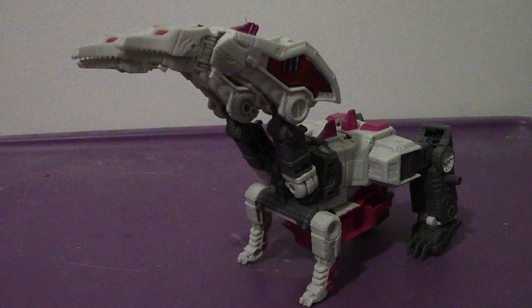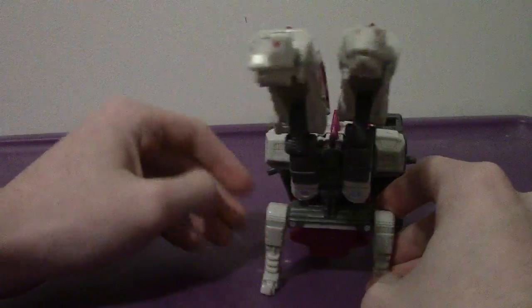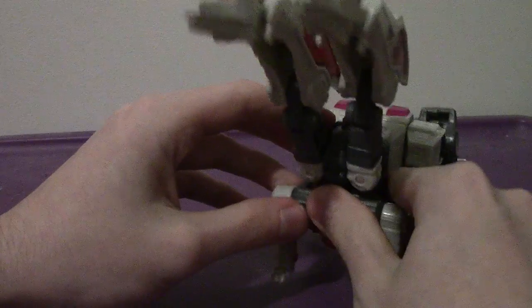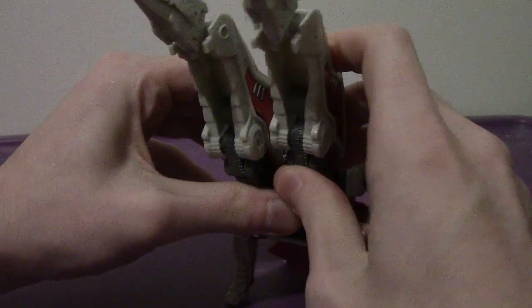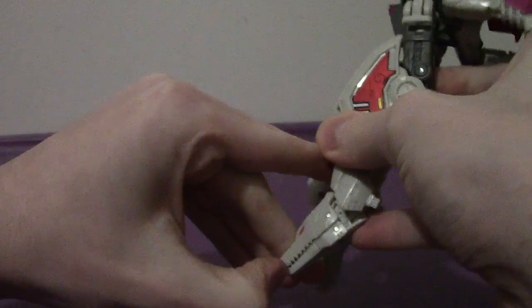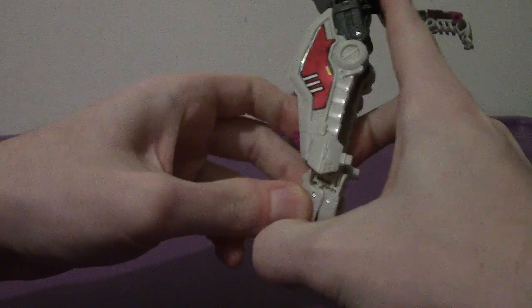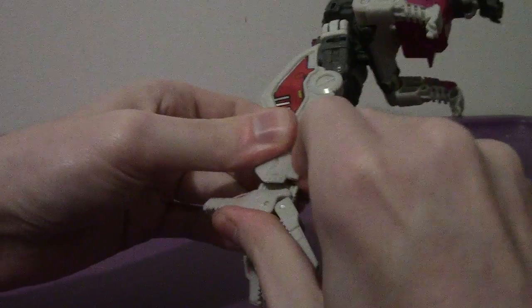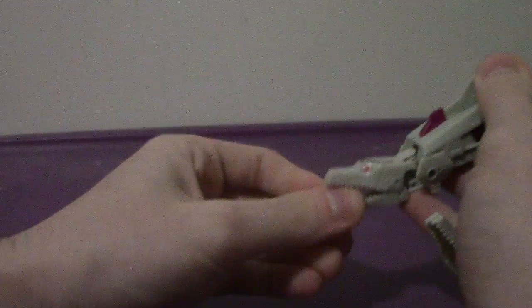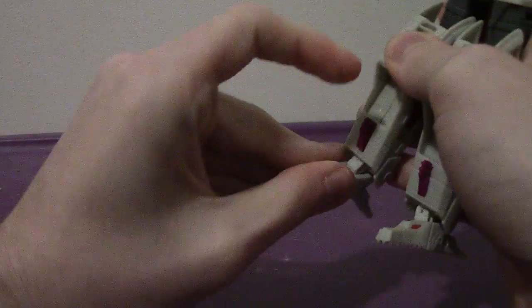All in all, Hun-Gurrr looks pretty amazing in beast mode. For the transformation: first, straighten the beast heads and fold them down. Then split the mouths open to form the feet. Do the same on the other side — be careful, the teeth are a little sharp. Then push them forward just a bit.